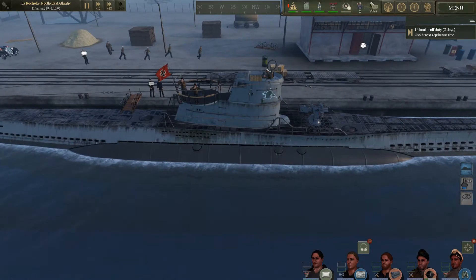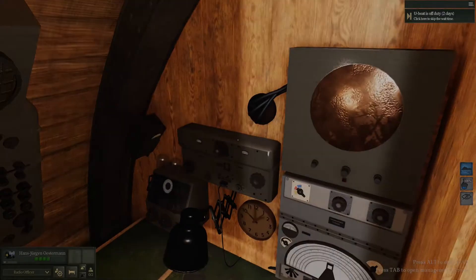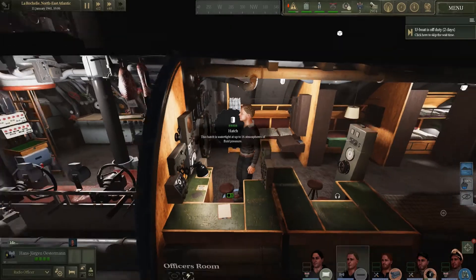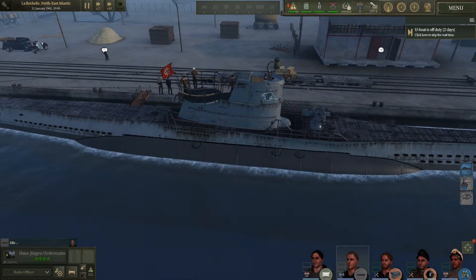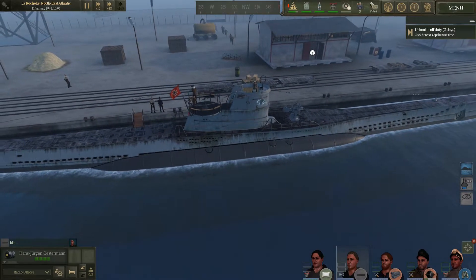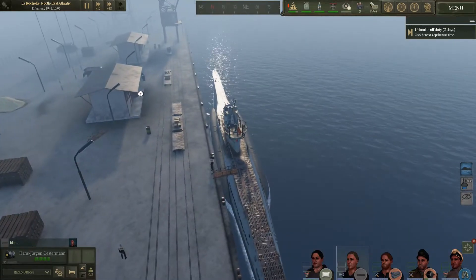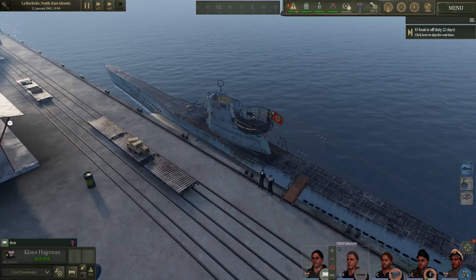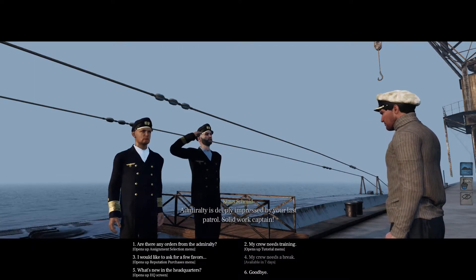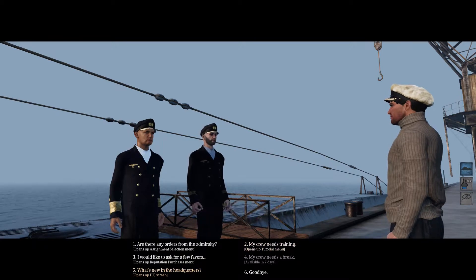Now what's this radio officer thing? Oh, you can request supply or play music — okay, that's what that means. New boat is off duty. Well, that's a recruiter, so I need a mission. There's the mission giver — required skipper, that's me. Oh, that's where I get my missions. My crew needs to change, which is what's new in headquarters.